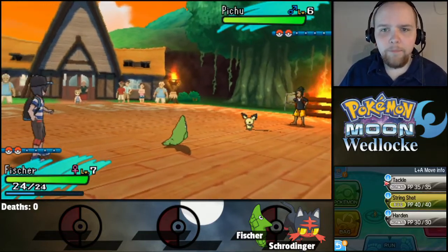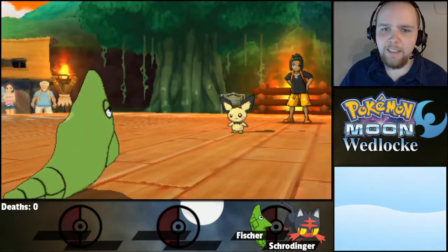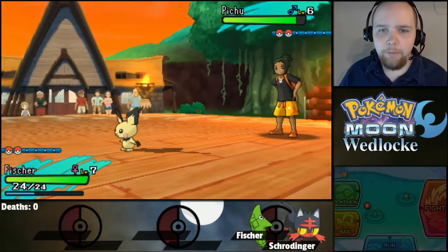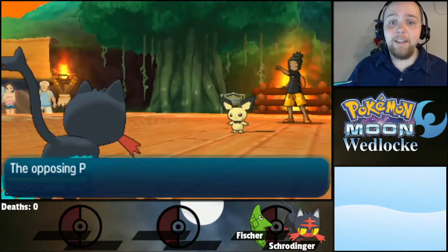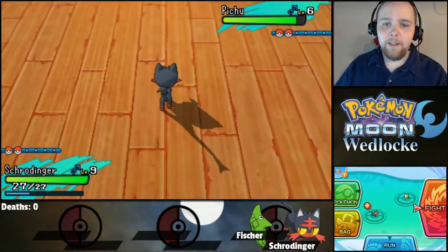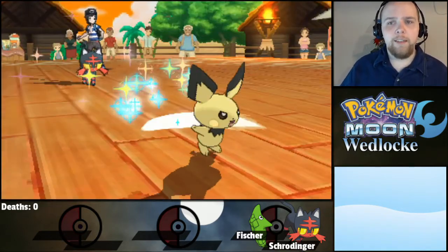Let's Tackle this thing! Charm — that's not good. That's not good. Attack harshly fell — that's not really going to help me much since Metapod doesn't have that good attack anyway. Alright, Schrodinger, it's all you buddy. I think you're going to have to pull this battle honestly. Fischer will be lovely as she levels up more, but she needs a little more time before she's ready to pull her own weight here. Let's Ember this thing — with any luck that should put some good damage on this guy. Okay, that's pretty good.